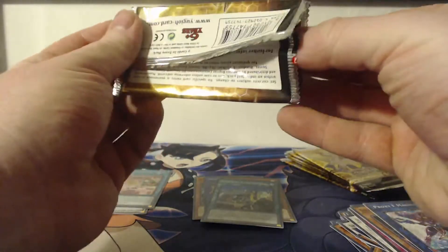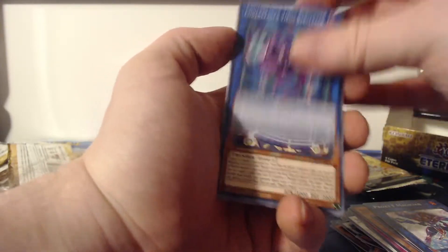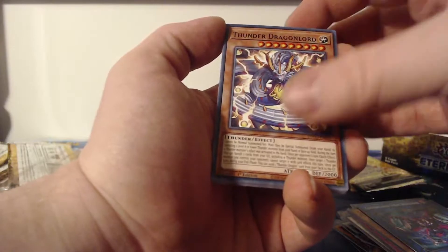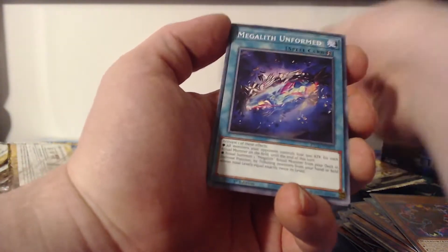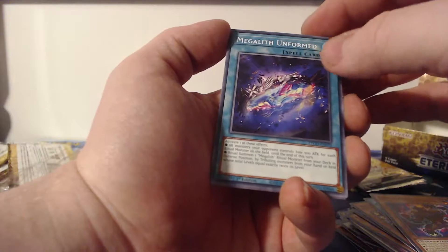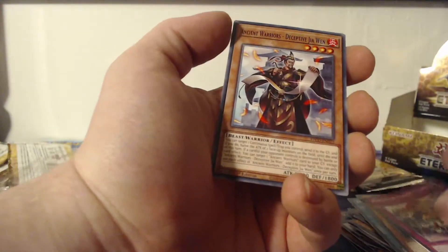These packs are actually really difficult to open today — looks like they really sealed these tightly. We have Codebreaker Virus Berserker, Thunder Dragon Lord, Necroquip Prism, Goki Guts, Marincess Great Bubble Reef, super rare Megalith Unformed, Noctovision, and Pride of the Plunder Patrol.